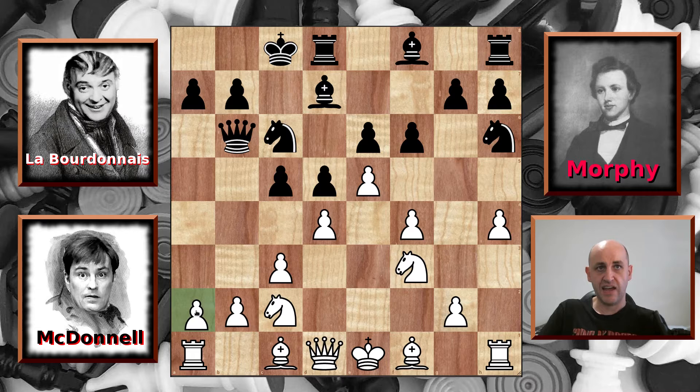The last time we saw this position was in game seven where Labourdonnais played the c pawn captures d4 and then knight to f5. But here he immediately castles queenside, so something different going on now — slightly different move order. Let's see how this develops. We have a3 from McDonnell; he wants to immediately start pushing his pawns towards the queenside castled king.